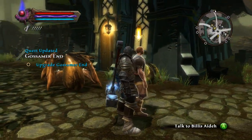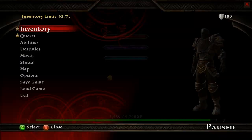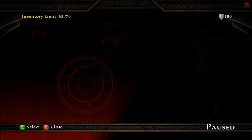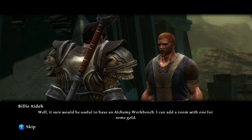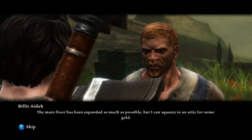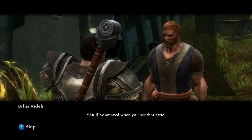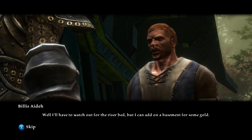We talked to this guy — he's the house upgrade guy. Upgrade Gossamer End — is that really a quest? I've got a story to tell here. I've upgraded but I have not completed — skip house upgrade, yes, do it. Skip! Oh my god, he's got so many. He can squeeze in an attic for some gold. Okay yeah, do it. Why not? You'll be amazed when you see that attic. I don't even like attics.